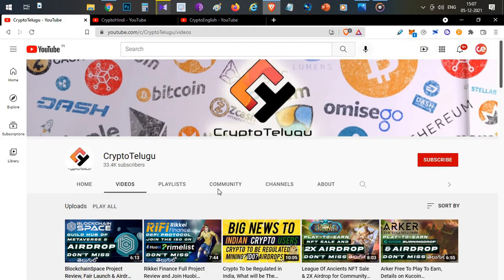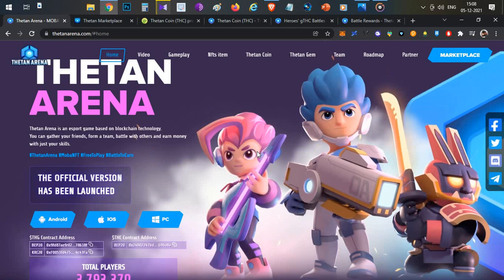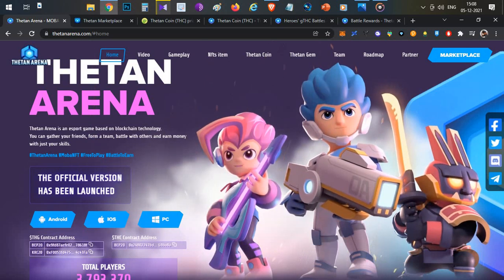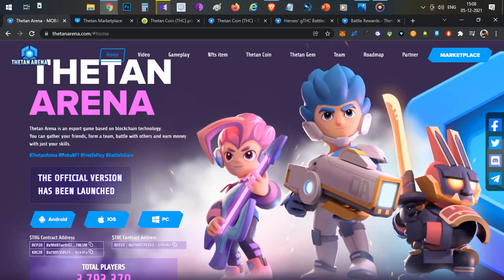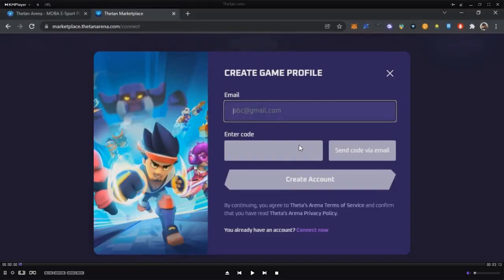Let's begin. The game is called Taten Arena — it's a mobile-based game, PUBG-style, and it's free to play. It already has a token, in-game currency, and in-game rewards launched. First step is to open the Taten Arena registration link in the description, go to the page, click the marketplace, and create an account.